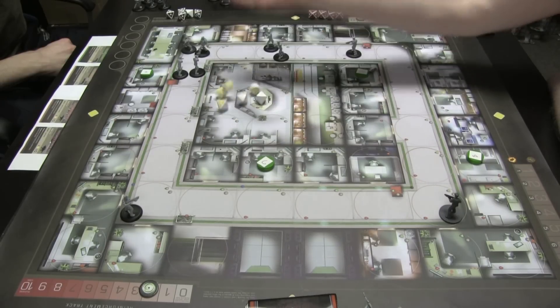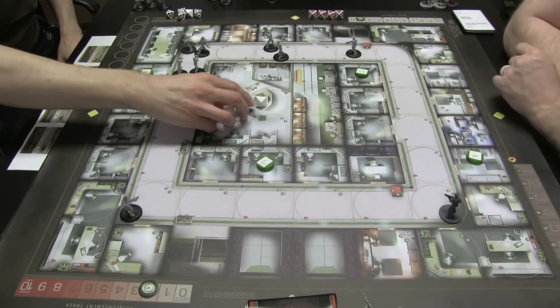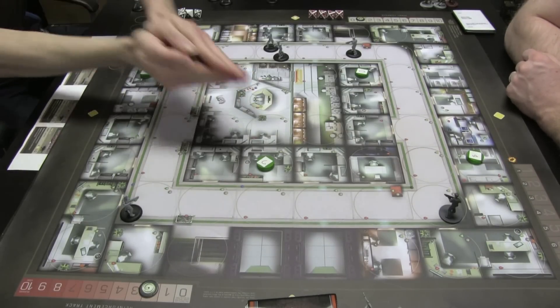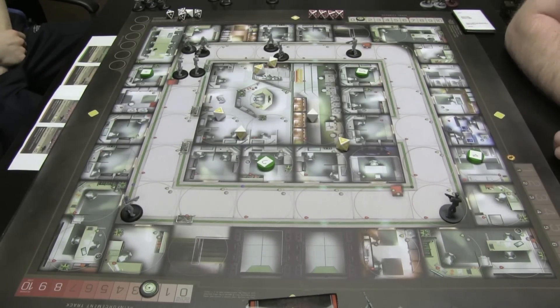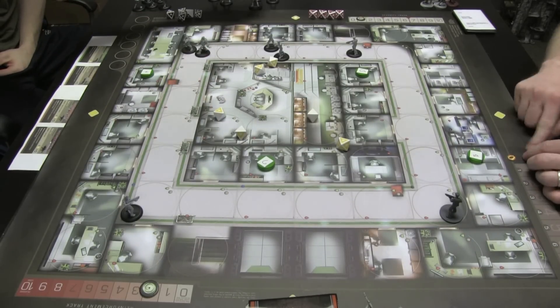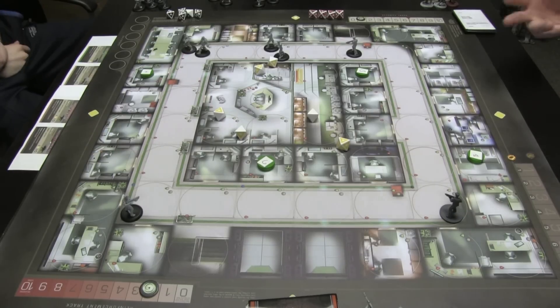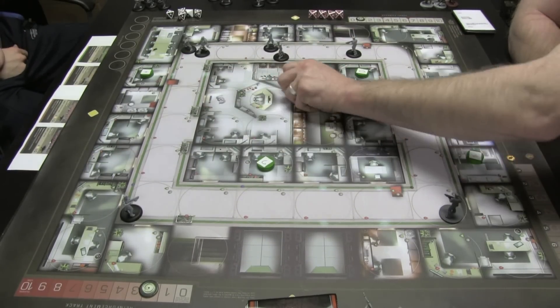Mercs got three. Seven successes, Keith — go ahead and roll yours there. Come on, maybe take one down. Three. So close — three doesn't do it. They don't carry damage from round to round, so you have to succeed to remove them. We're having trouble over there removing those two, which means we're really not able to control the office as much as we need to.